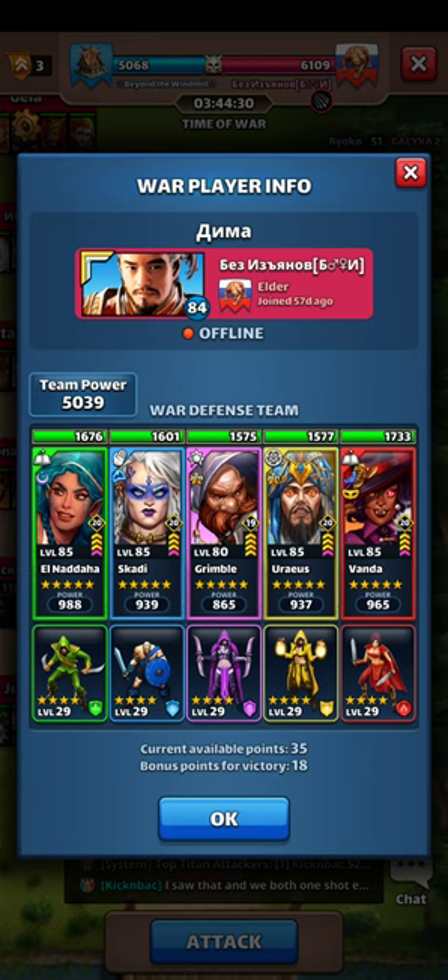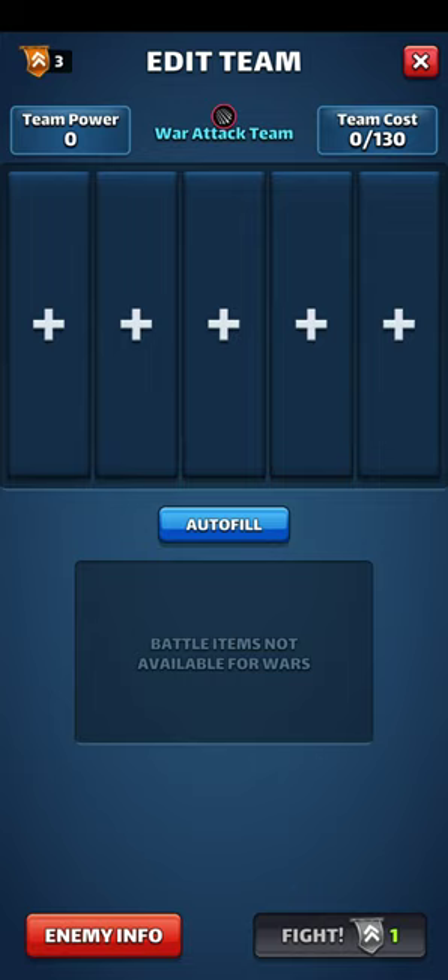Here we have a team where they've left their minion team in — clearly an anti-minion team: they've got Grimble as their tank, Uraeus, and Scotty. That synergy is great for minion war but doesn't help them at all in Arrow Barrage. Vanda helps a little bit with health steal, but I'm going to take just my generic team in here because they don't have any synergy that is threatening.